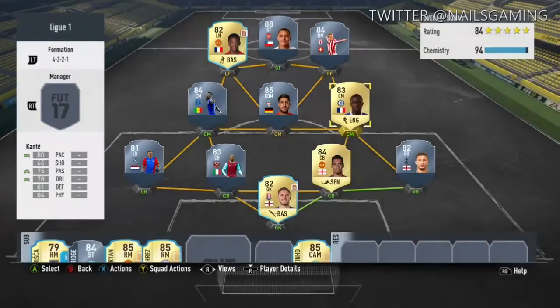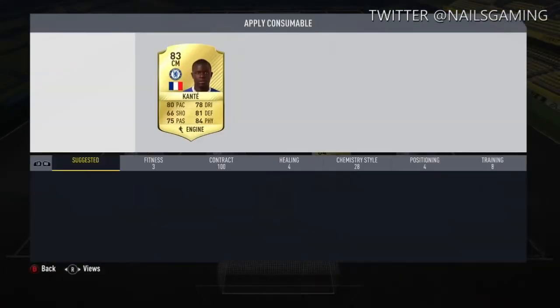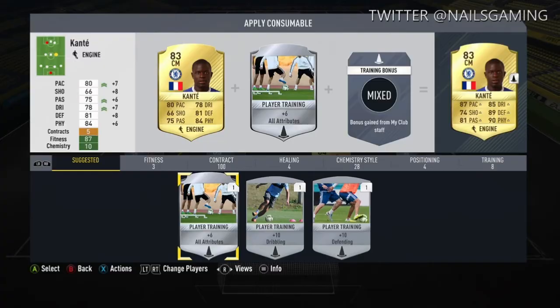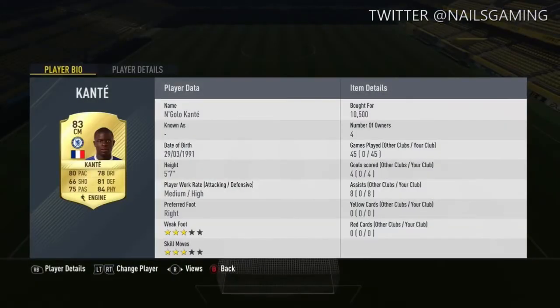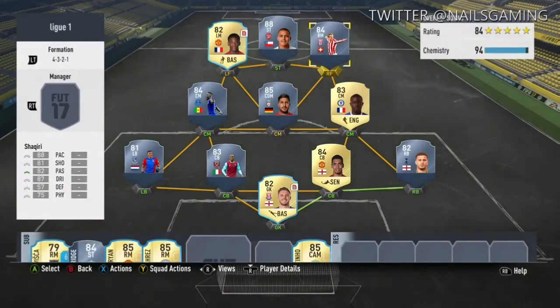At the last center mid we have N'Golo Kanté gold — that's all you really need to say, because he's an absolute monster: 80 pace, 81 defending, and 84 physical. He's an absolute monster in the midfield.